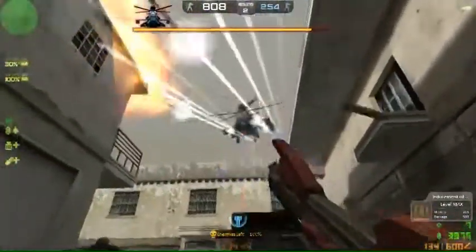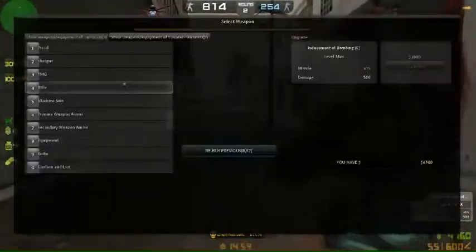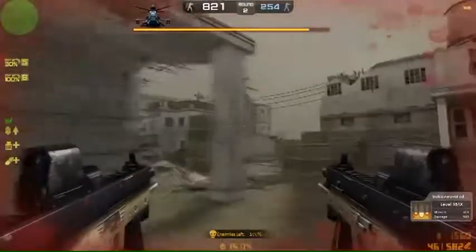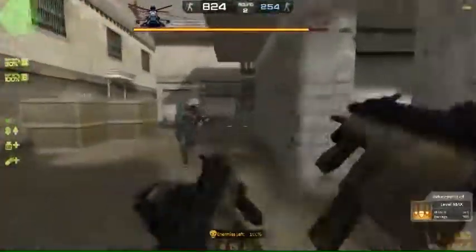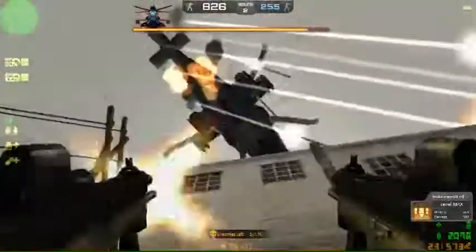I didn't know what weapon to choose, so I bought a string gun called the Tor Everline. Everline is useful at close range, not so useful at far range. Anyway, I tried using it and hoped it would create some good progress - but the answer is no, not too good. So then I decided I needed a better weapon and kept thinking about what to choose.